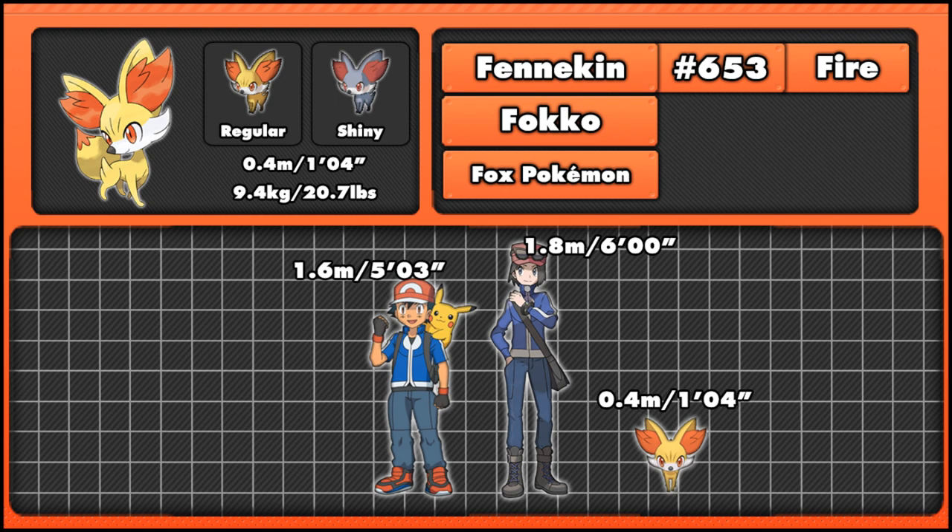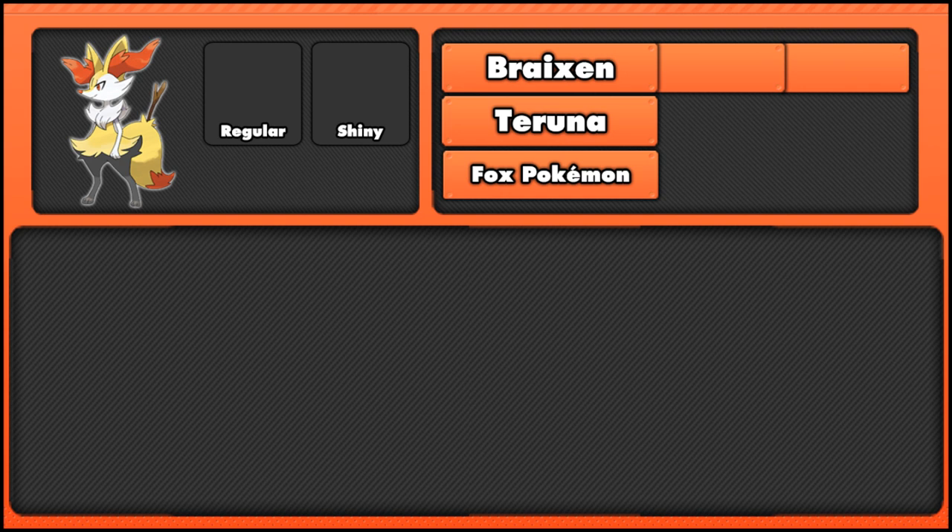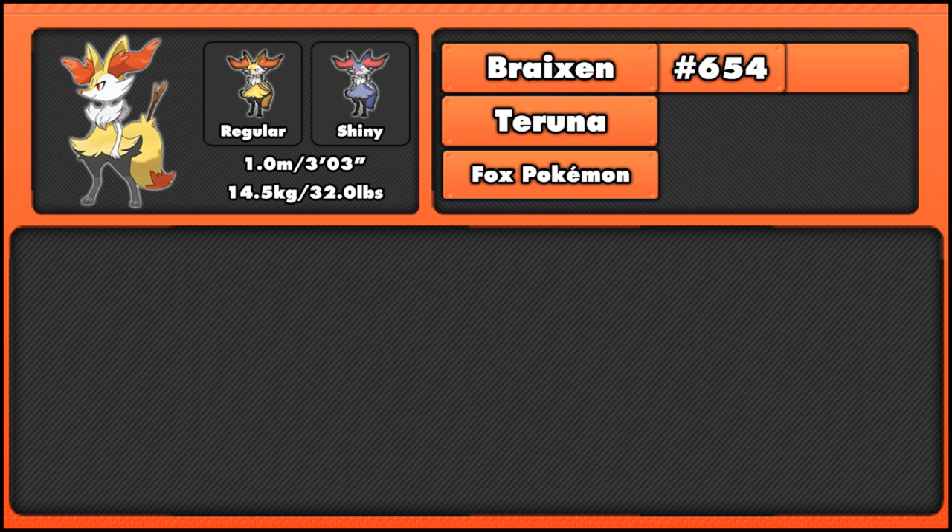We shall now carry on to Fennekin's evolution, which is Braixen. Its Japanese name is Talonflame — actually Tairenar — and it is the Fox Pokemon also. It's number 654 in the National Pokedex, obviously coming after Fennekin, and stands at 1 meter tall or 3 foot 3 inches, and weighs 14.5 kilograms or 32 pounds. Much like Fennekin, it's a pure fire type, not gaining a secondary type quite yet, and Fennekin will evolve into Braixen starting at level 16.